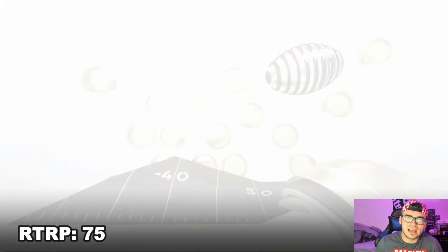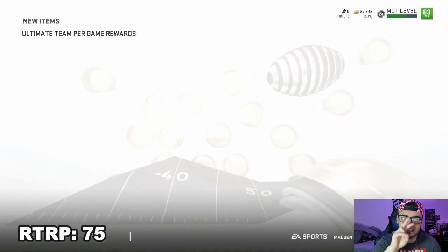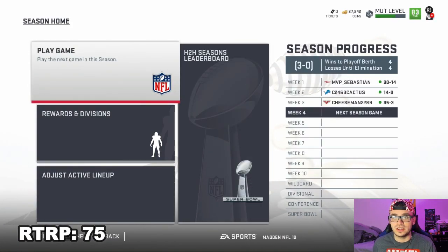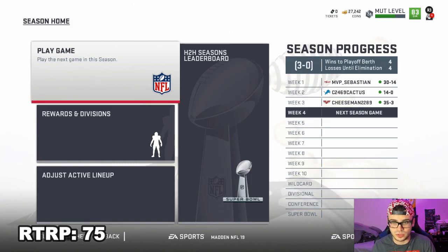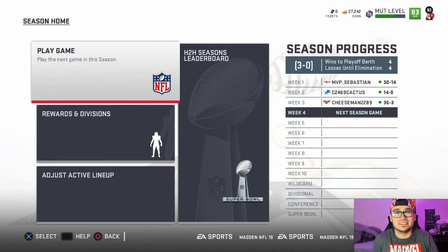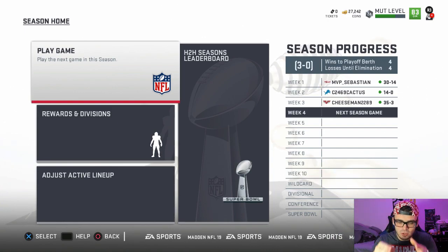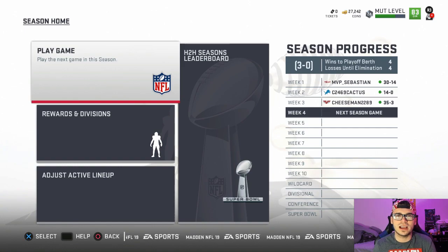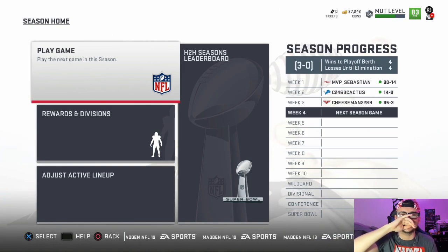Guys, we did it — and we did it in style. This guy really threw four times the amount of completions to my team than he did to his team. He had two completions to his team and eight interceptions to ours. I hope you guys enjoyed this episode. This is the second head-to-head season of Road to Red Paint Season 3. We won 30-14, 14-zip, and 35-3 — a shutout and two floods. I want to focus in on that D-line and maybe get some playmaker or deep route specialist chemistry. You guys work your magic in the comment section every single video — help each other out, I trust you guys. I hope in the next episode we see massive improvements on that D-line. Love you guys — have one of the freshest nights. Fellas, bye.